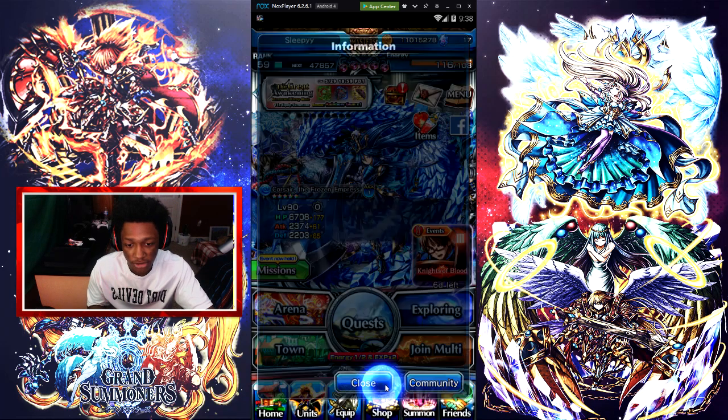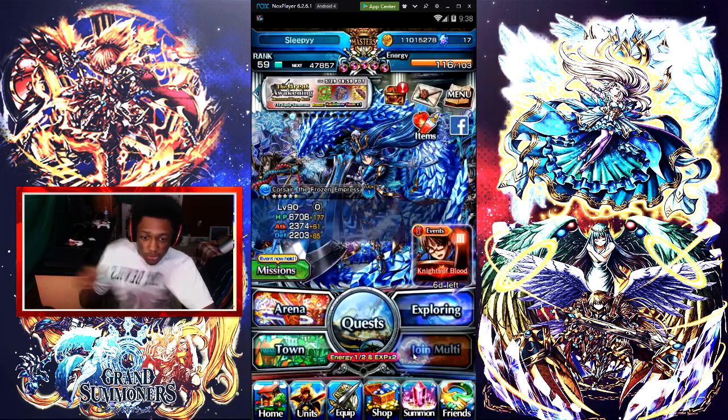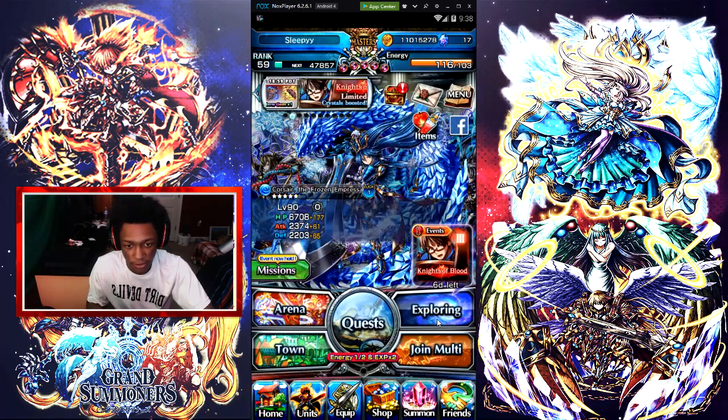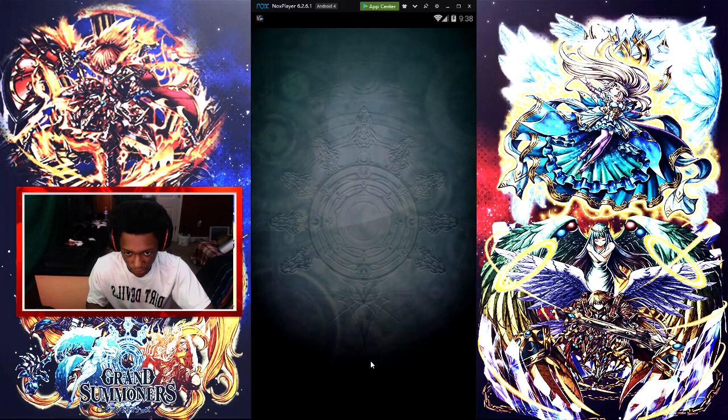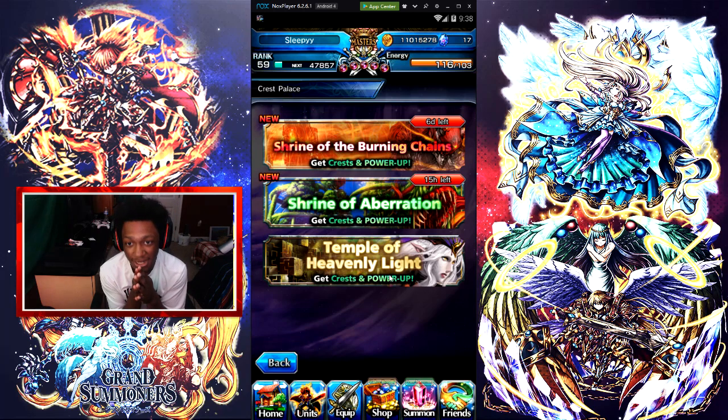There's not really much to this update. If you go right here to Crest Palace, guess what — we have Shrine of Variation and Shrine of Burning Chains now. It's new, with 15 hours left on Shrine of Variation, so if you want to play this hurry up and get in.